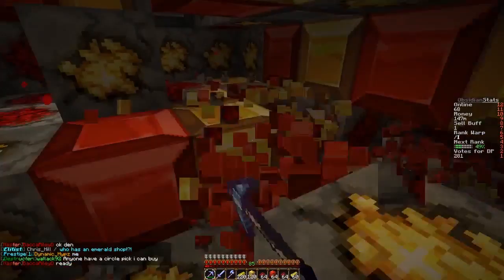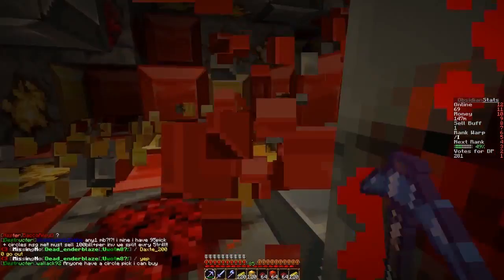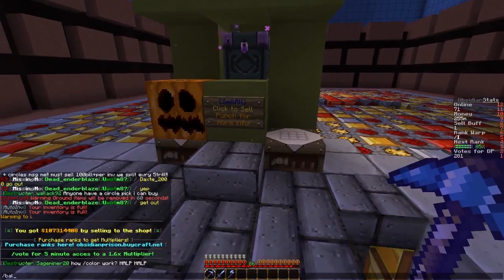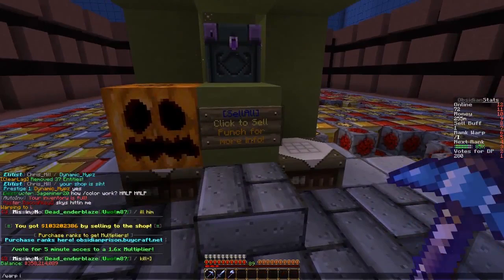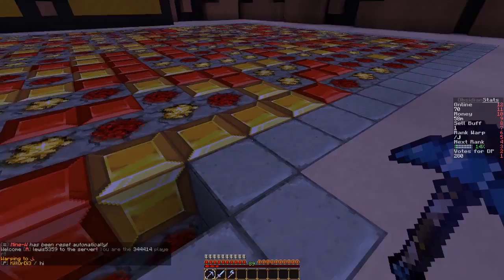One more time and we're gonna get to rank J, so we can continue with our next episode right after. I'll fill up my inventory one more time and hopefully have enough to rank up. It's full and sold — let's check our balance. We don't have enough yet! Okay, one more time — filled and sold. Check balance and rank up to J. We can go to warp J now. I guess we get more money though.